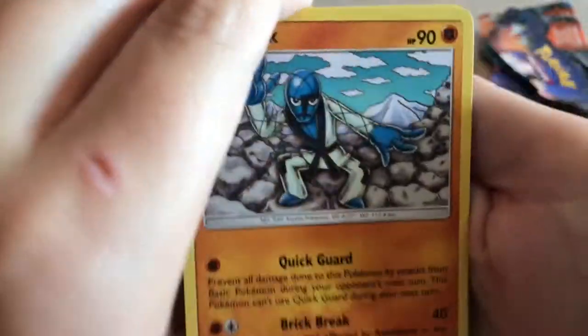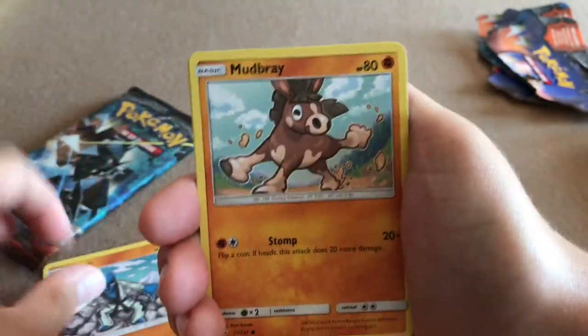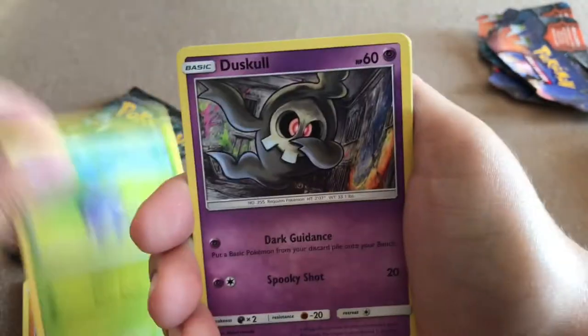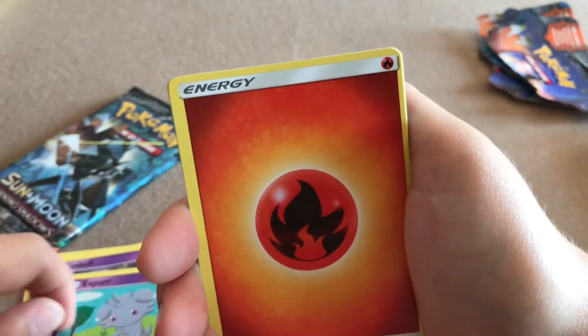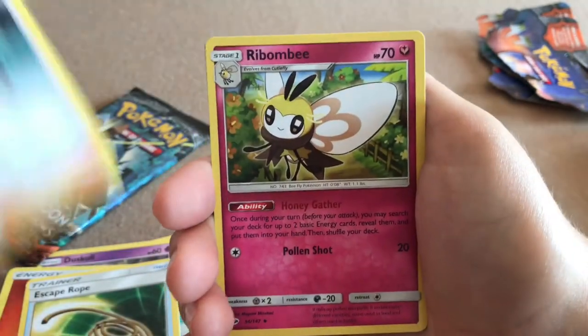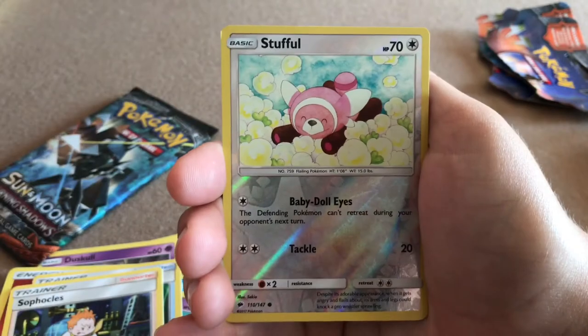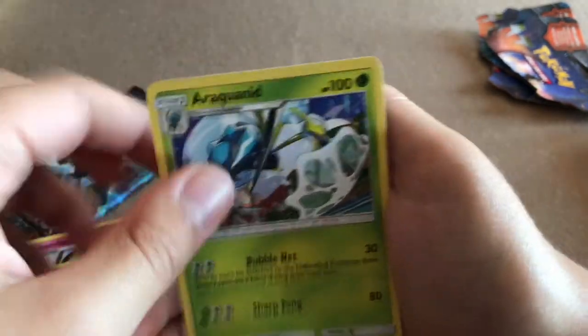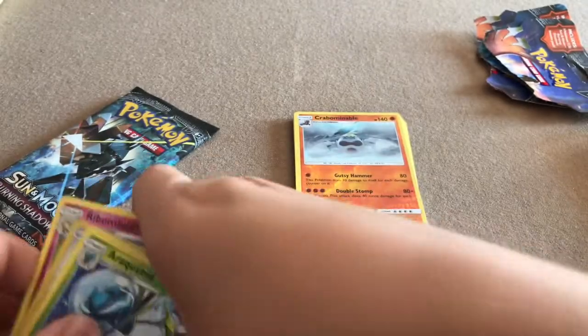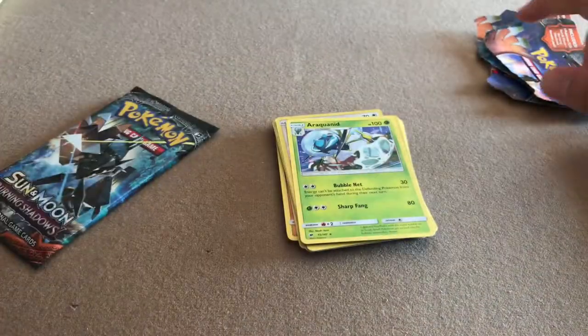My luck is terrible. Another Sock, Mudbreak, Oddish, Duskull, Esper, Fire Energy — those are the same exact commons, wow. Escape Rope, Sophocles, Rabambi. And the Reverse is a Reverse Common Snuffle. And the Rare is a Rock Grenade — don't have that yet. But the commons are the exact same. It's pretty good.